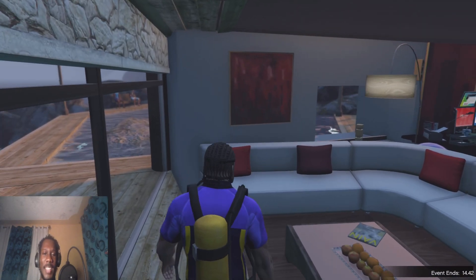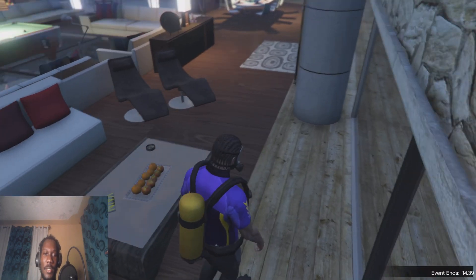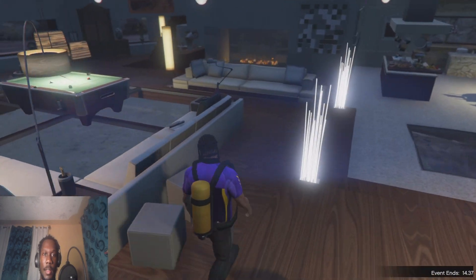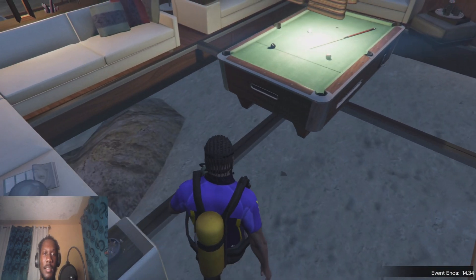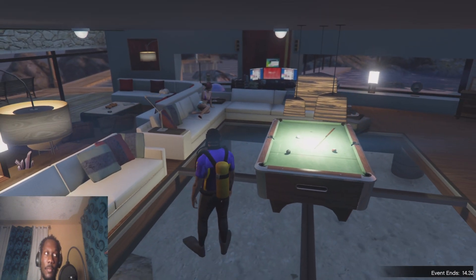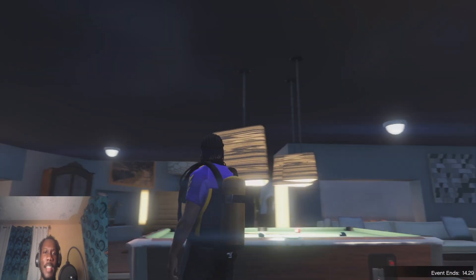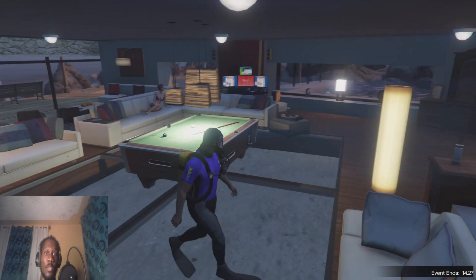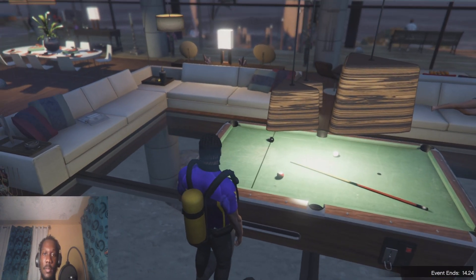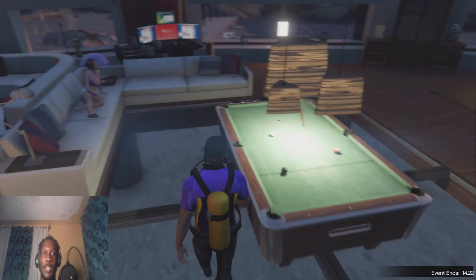These are like the chairs you sit at in a therapist's office — or reclining chairs, let's just go with that. There's a couch with fruits on the table right there. These lights are hanging a bit low but the color is amazing. The wooden thing was in the previous house and it looks really good. Then we have the pool table.